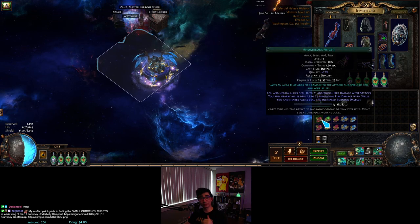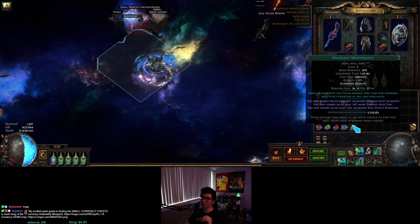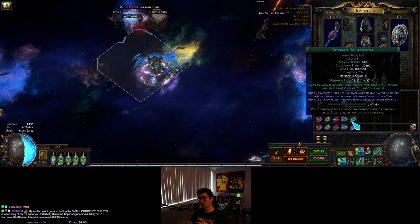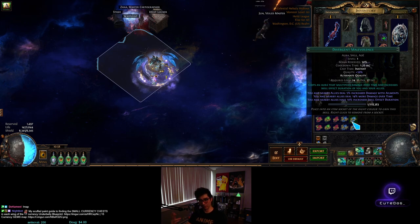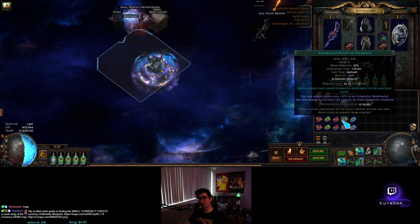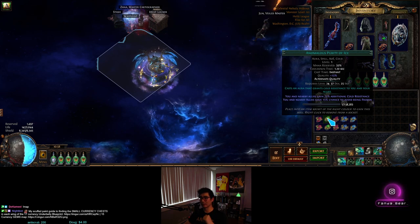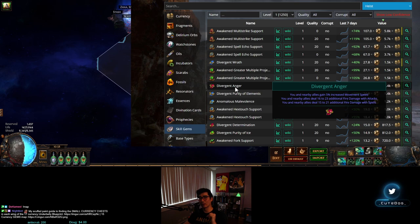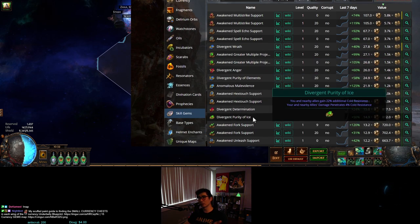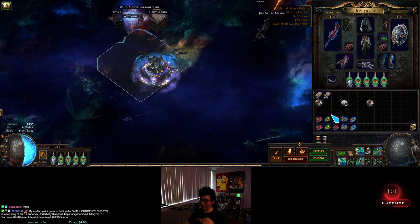Anomalous doesn't mean it's the quality type you should use the lens on — you have to go to poedb to check. For example, if you look on poe.ninja and see you want to use a prime lens on Anger to get divergent Anger, you need to verify on poedb which quality type has the heaviest weighting, so you start from the right one and don't accidentally use the lens on the gem type you actually want.